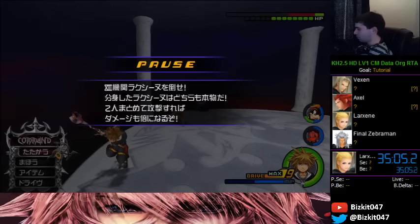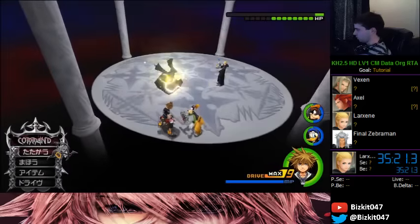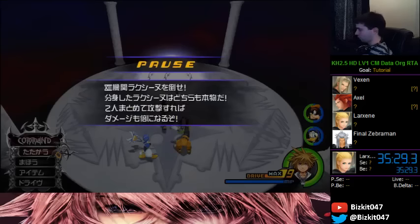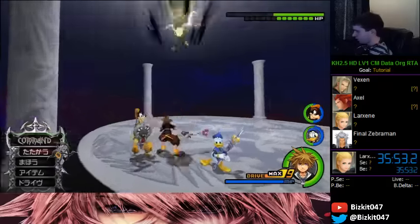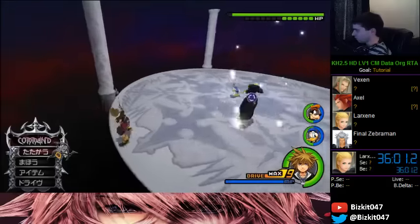Now she's in her second phase — probably going to split or run at me with a massive thunder combo. One of them is going to be open, so I'll go for a combo. The RC popped up — I knocked her in the air with a finisher and the other teleported. I hit her Revenge Value with the Explosion and dodge her retaliation. Now I can keep it going — looping her like this. However, her HP is very close to the last phase.